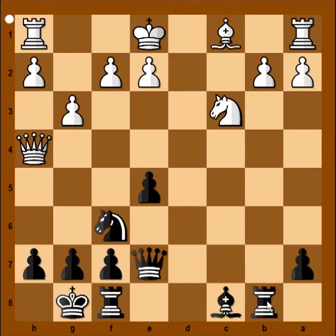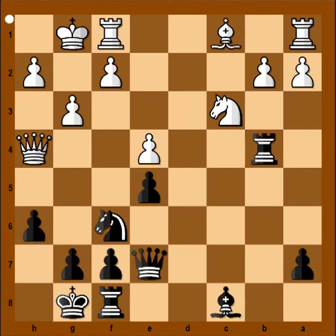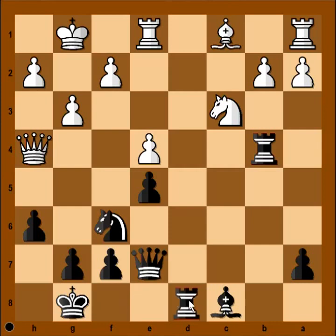Rook to b8. Rook is attacking pawn on b2, but not only that — rook is coming to b4. White castled kingside. Rook to b4, attacking queen. e4. H6 — what is this doing? That is preventing bishop from coming to g5. Rook to e1. Rook to d8, placing rook on open file. And f3 is played.